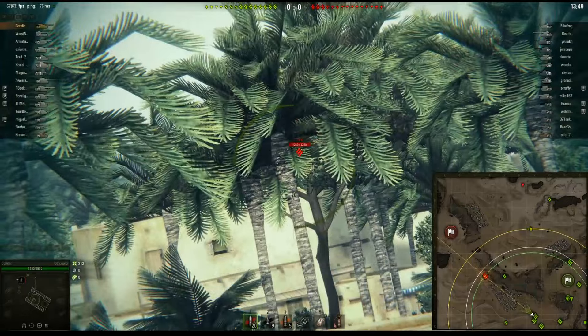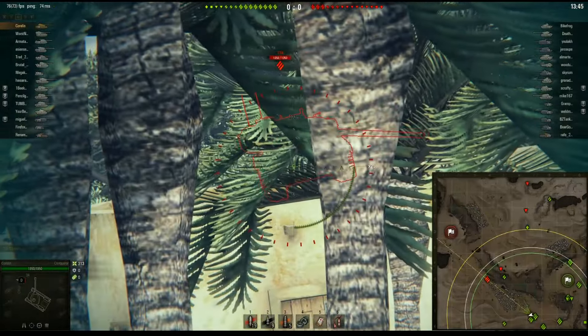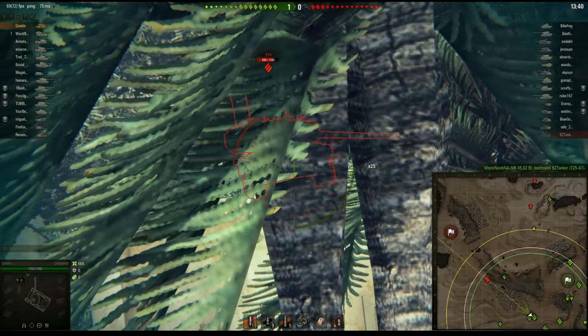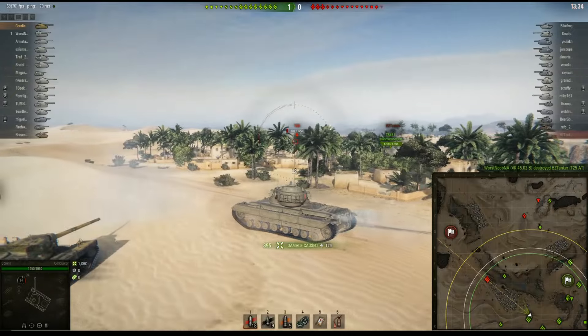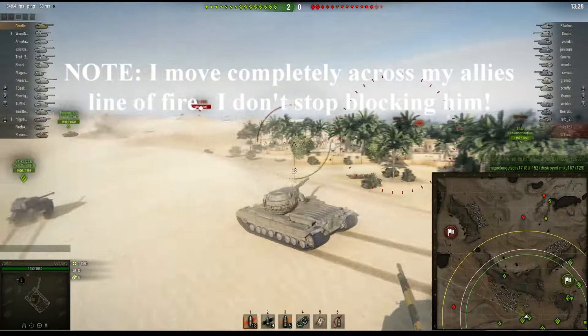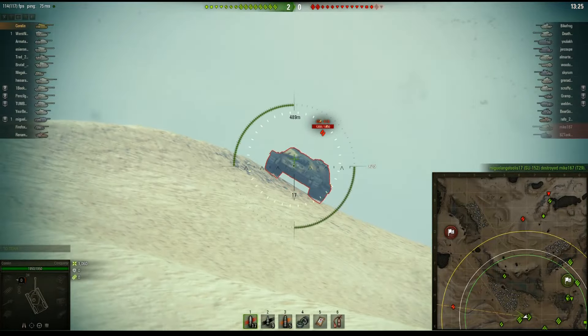Here we've got a T29 and he doesn't have any armor that can deflect me with his turret pointing at that angle, so I'm going to take advantage of that and put a couple of shots in. You can just see how smooth this gun is — I'm already up over a thousand points of damage 90 seconds into the game. The T29 is out of the game, and Object 416 — I snap a shot off right through the chin.